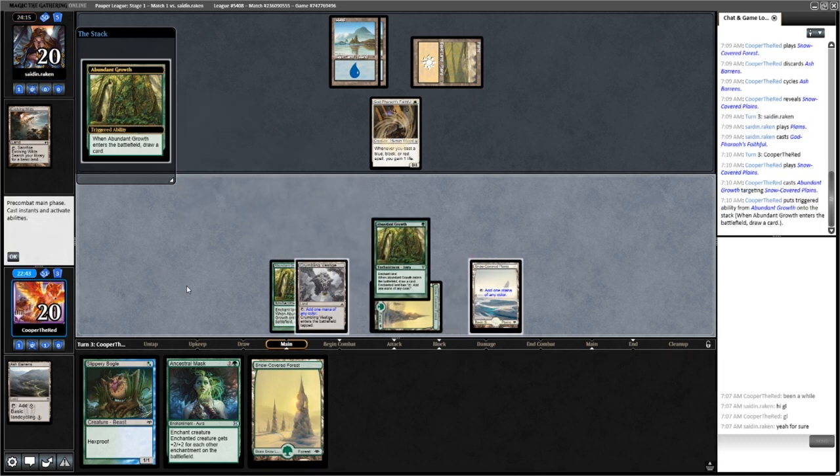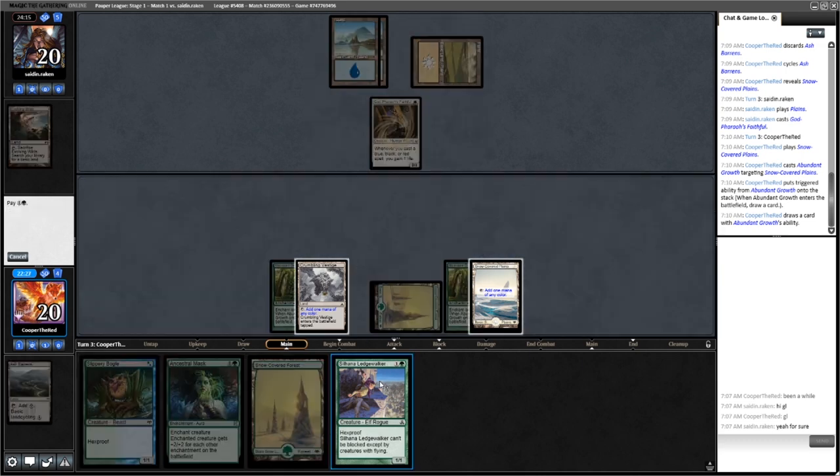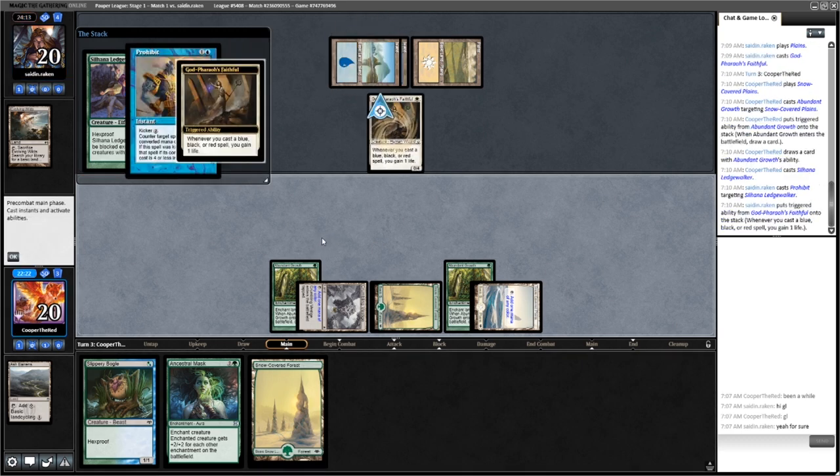We'll play Abundant Growth and we get a Ledgewalker. We can play the Ledgewalker and test for Counterspell because Ledgewalker won't be countered by a Fairy. But I don't think our opponent will be playing Fairies — they're playing the Familiars deck. But they could absolutely have Prohibit. And they do.